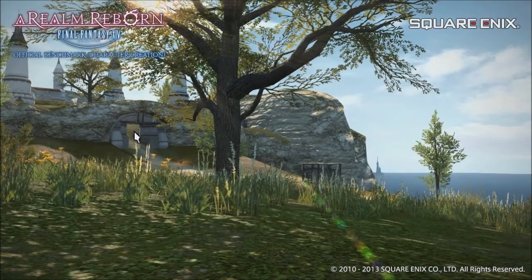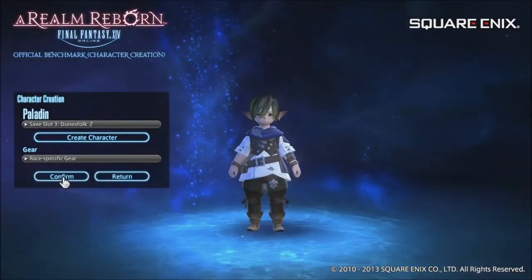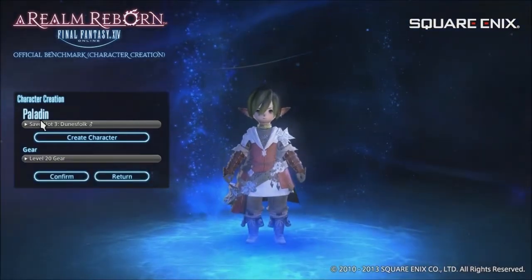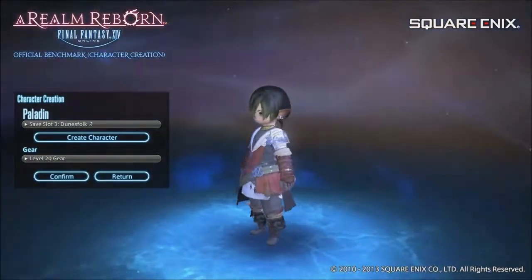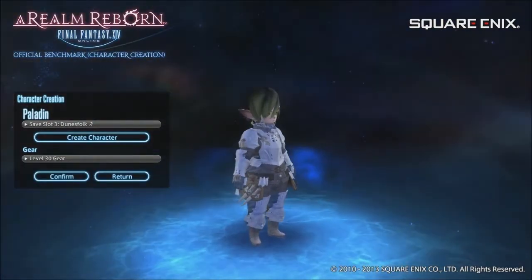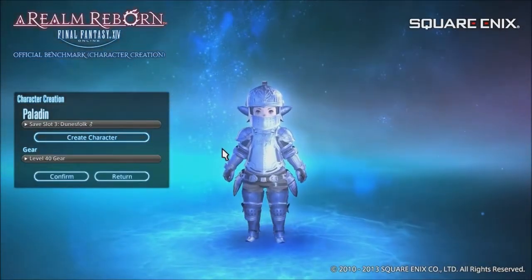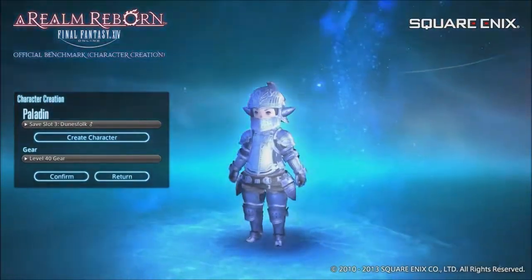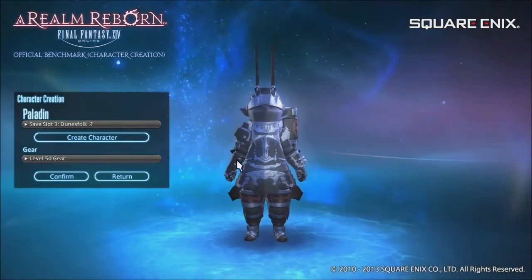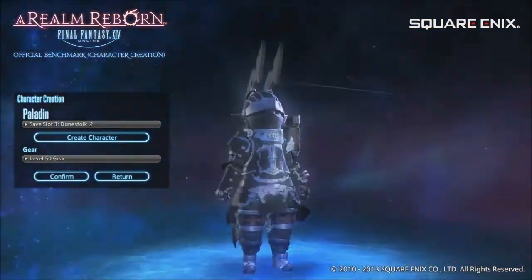I will show you some of the armors on the character here. This is with the artifact gear. The race specific gear we've already seen. The level 20 gear — this is all for paladin by the way. Level 30 gear is like iron armor kind of thing. And the level 40 gear is a little bit more silver armor, very shiny. The level 50 gear — I think level 50 is going to be the max level — is a full fledged suit. Pretty cool.